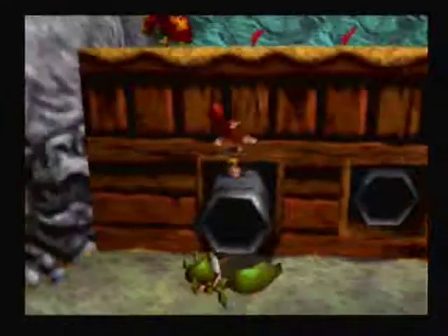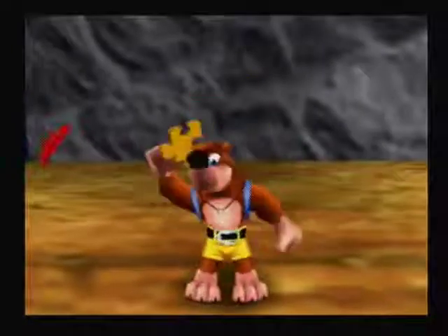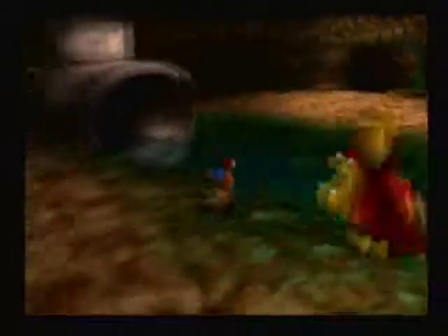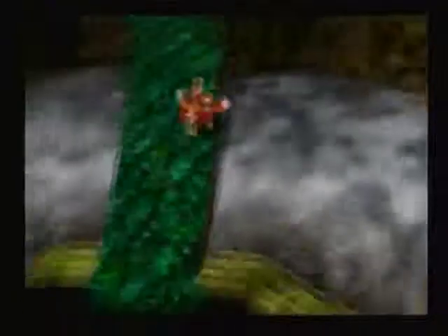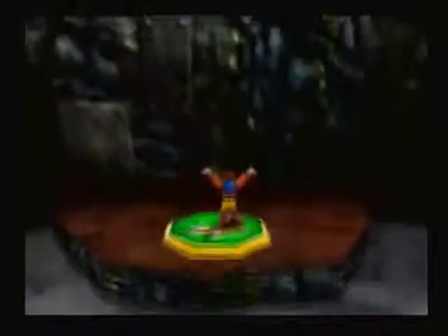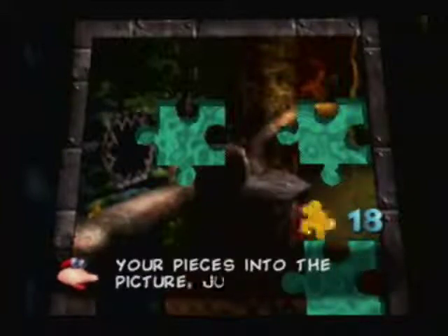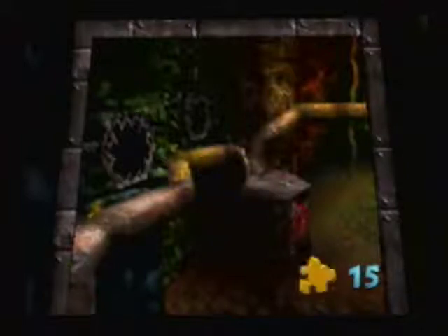The next world I've got to do is possibly my least favorite one — it's called Clanker's Cavern. It's a water level, and I don't like those, like many people in the video game industry. But whatever, we gotta do it. To open it, you first have to find the corresponding puzzle. We can go up there, but gotta save that for later. The puzzle to complete is in this very room.